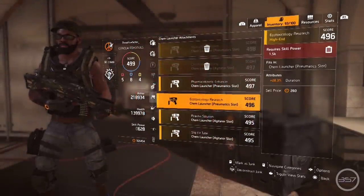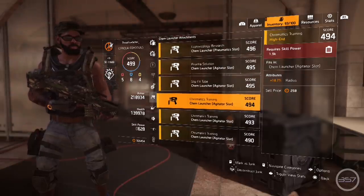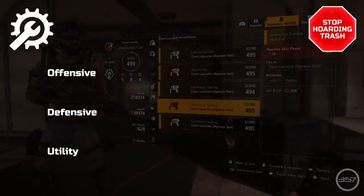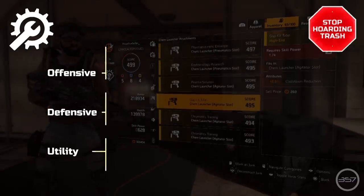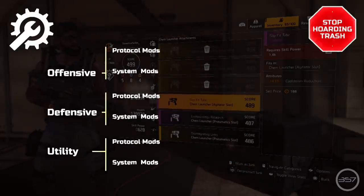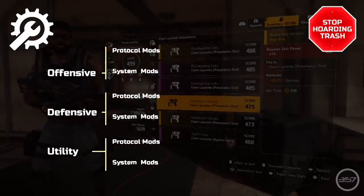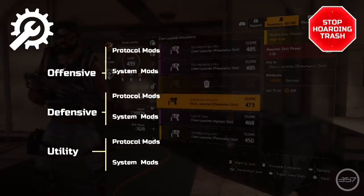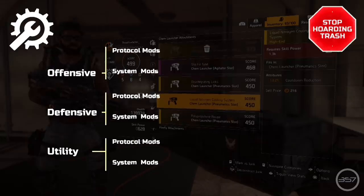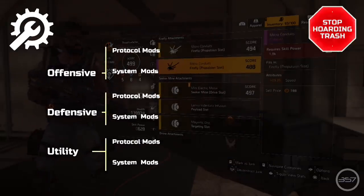If you've done a fair amount of building or bothered to visit the virtual basement in your inventory and stash box, you may have noticed there are three types of gear mods: offensive, defensive, and utility. These three types are divided into two categories: protocol mods and system mods. Quick sidebar — if you know what generic mods are, you know they're the best mods in the game, and as you continue watching you'll see why they're even better than you originally understood.